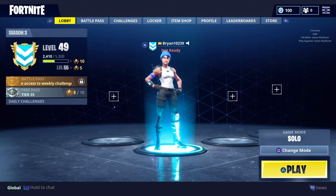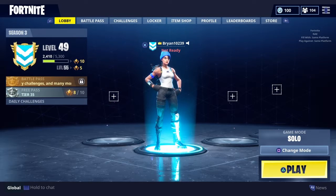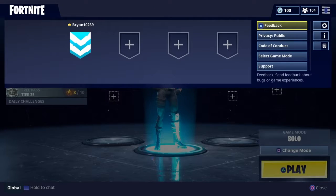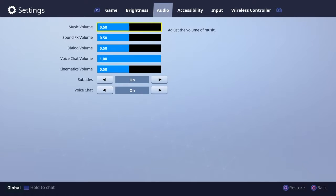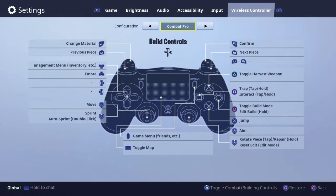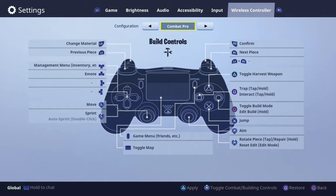Coming in at number nine: change your controls to what you prefer. If you don't know how to change your controls, hit Options, go to the Settings icon, hit X if you're on PS4, then press R1 until you see the wireless controller screen. You'll see options like Combat Pro, Quick Build, or Standard — pick the layout that works best for you.